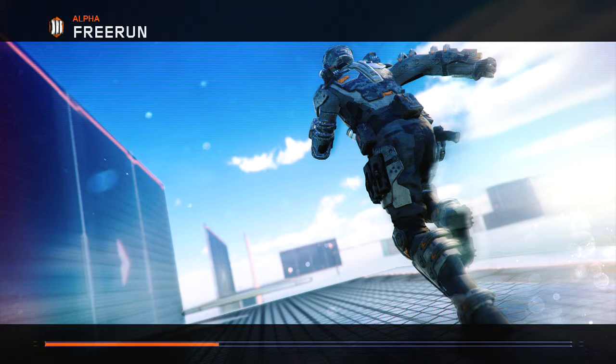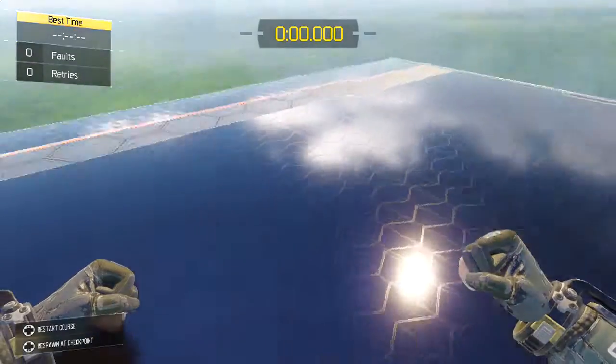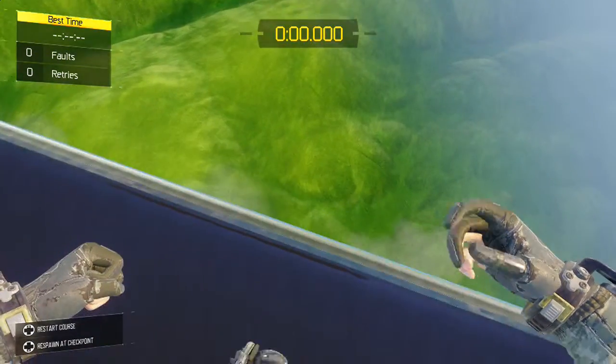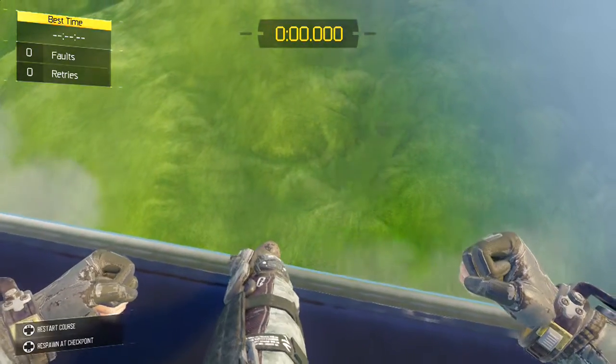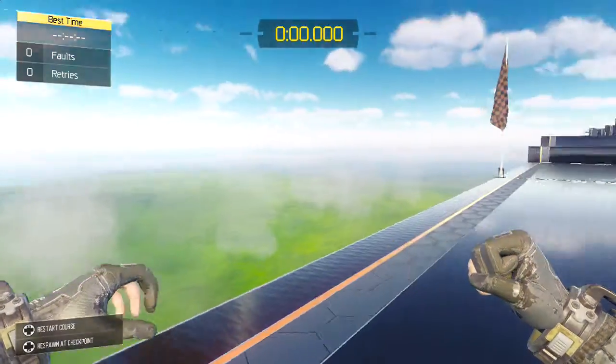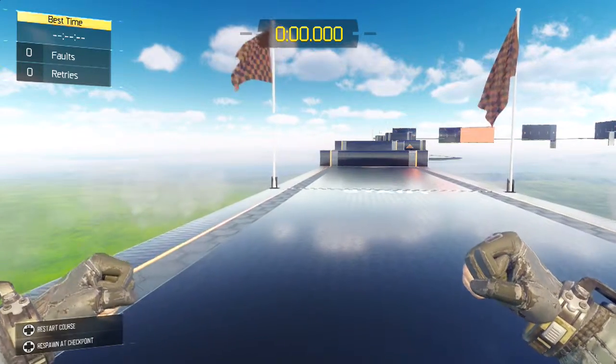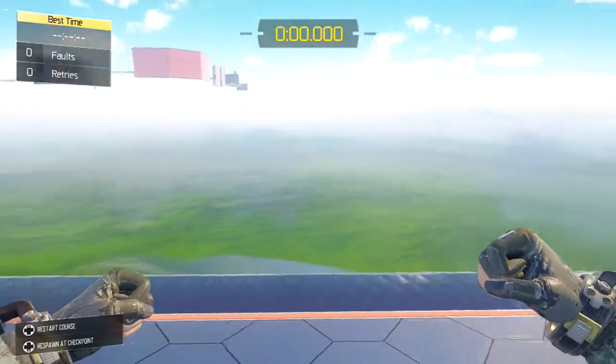Okay, let's do this. It's Pink Corporation Free Run Training. Here you will learn the basics of movement using your augmentations in concert with your propulsion system. Your augmentations allow you to sprint for an indefinite period without tiring.